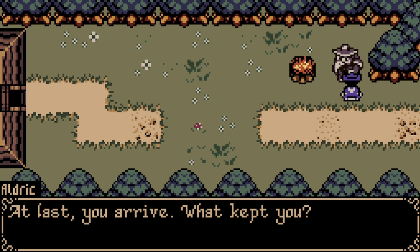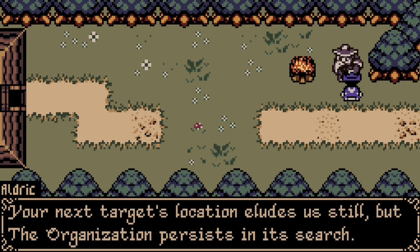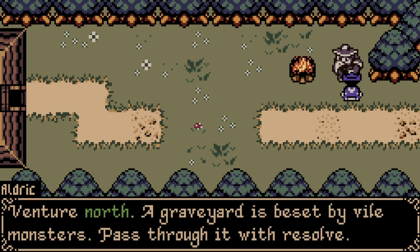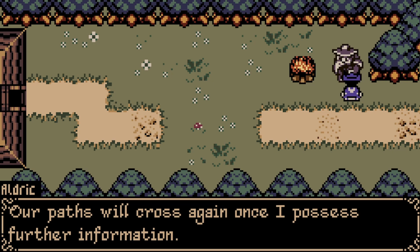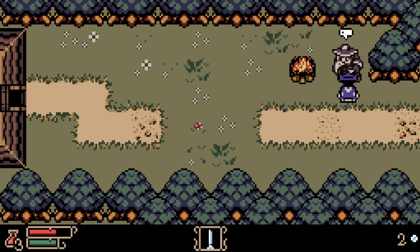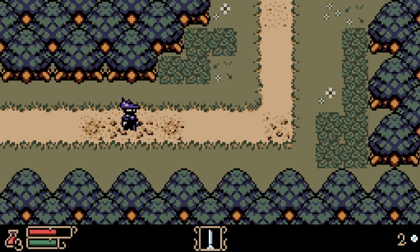At last you arrive — what kept you? Your next target's location eludes us still, but the organization persists in this search. Venture north — a graveyard is besieged by vile monsters, pass through it with resolve. Our paths will cross again once I possess further information. You are dismissed. He looks like a plague doctor slash bird — a plague doctor bird. Really cool.